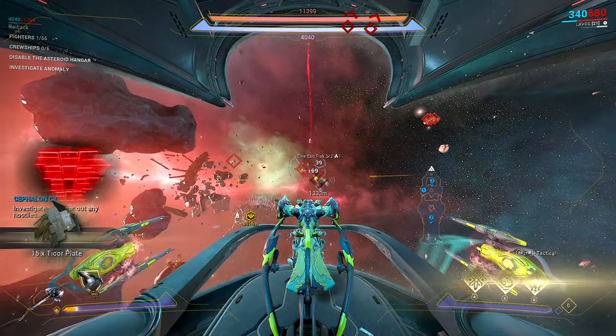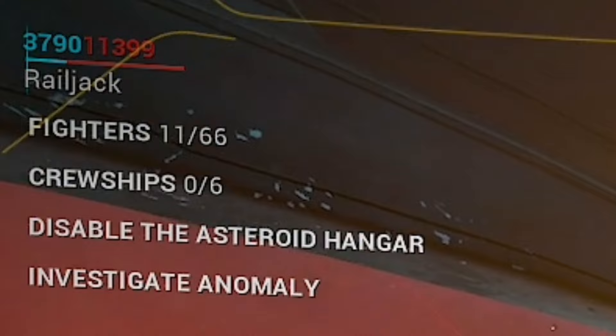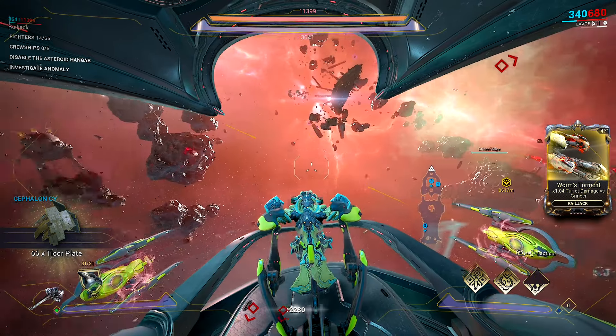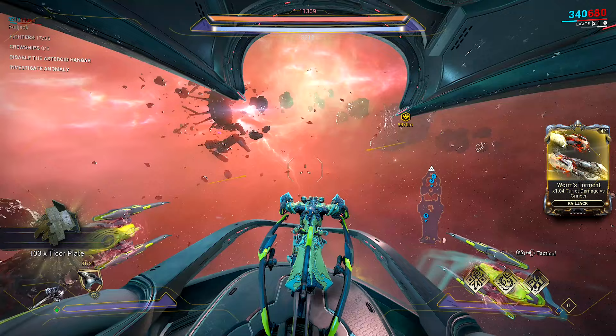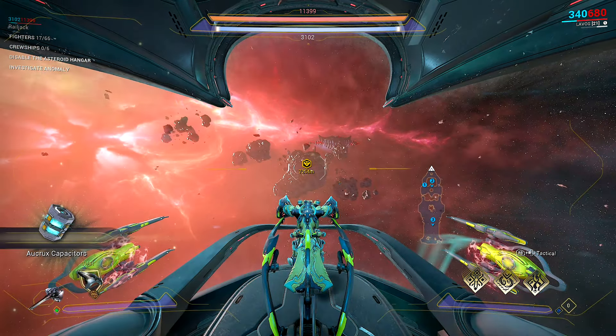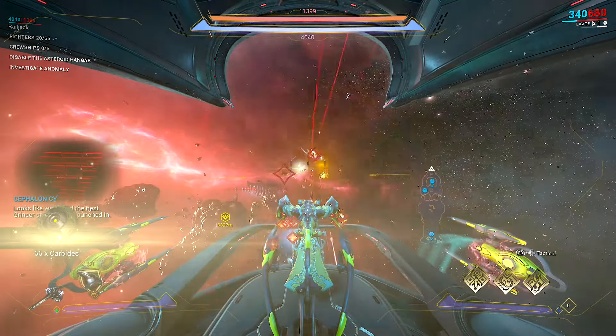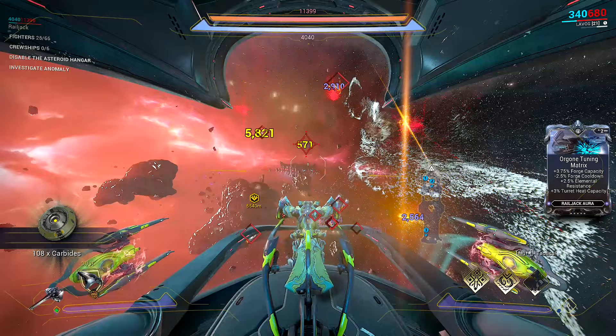The mission itself is a fairly basic Exterminate-style mission — you can see up at the top there, we need to defeat some fighters and some cruise ships. I've come in here solo so this could take a little bit, but we're just going to go through and destroy a load of stuff. As long as you have a decent Railjack, you really shouldn't have any issues. Six cruise ships, six fighters, and because we have Lavos, the fighters are basically going to be meaningless as we put the missiles out there.